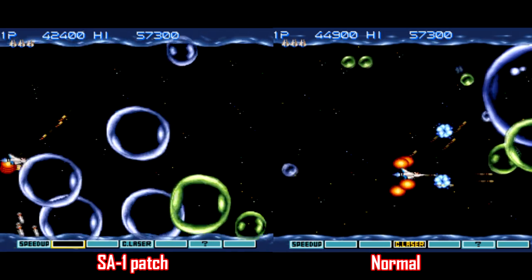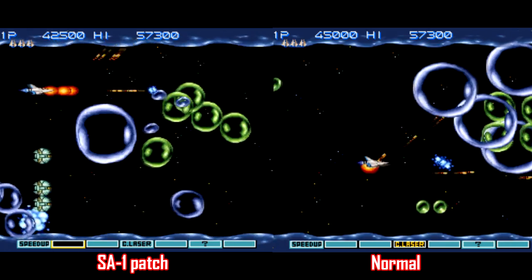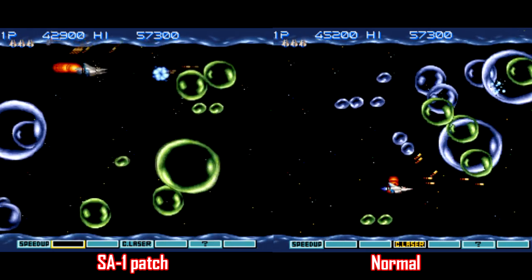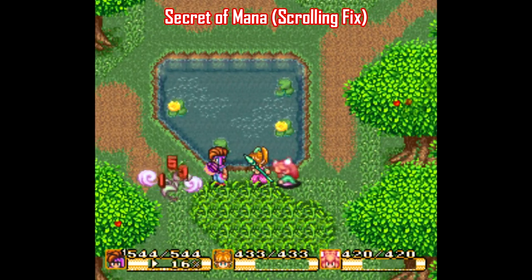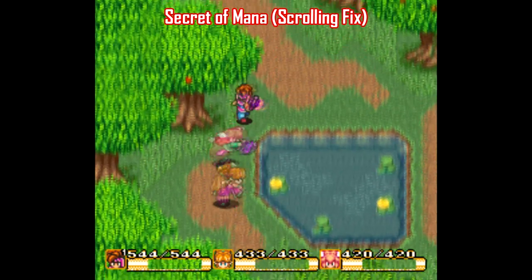For example, in part one I talked about the SA1 patch you can use for Gradius 3 that eliminates virtually all of the slowdown in the game, or a scrolling fix for Secret of Mana that keeps your character closer to the middle of the screen, so you don't accidentally bump into enemies.